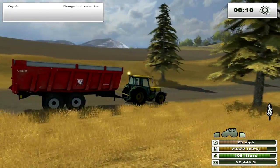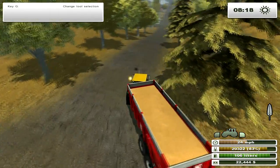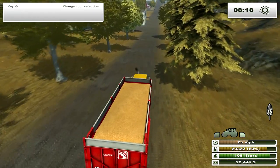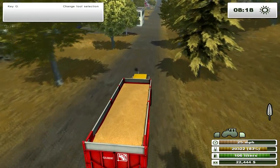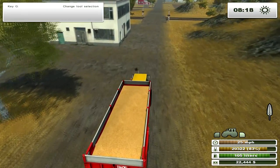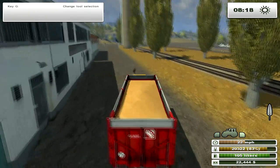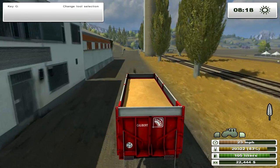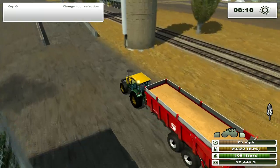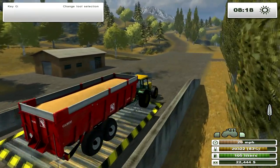This map definitely has a different color scheme from the other one. Hagenstead was very bright and green and European. This one definitely has a lot more brown in it. The grass isn't green, it's kind of dead. The trees are kind of brown. It looks very fall, very autumn.